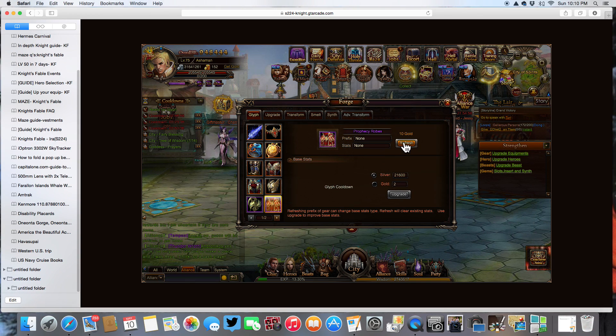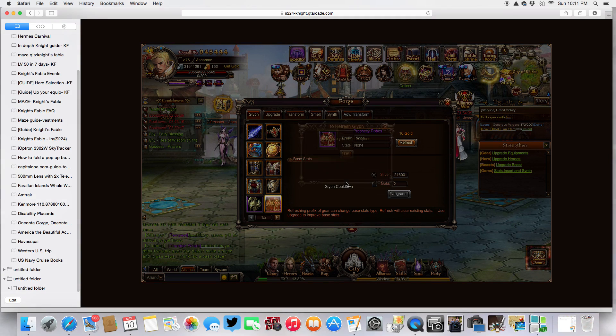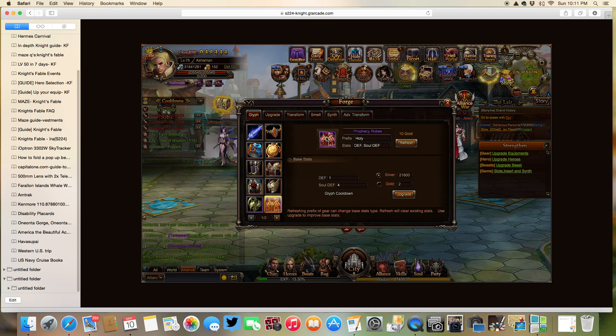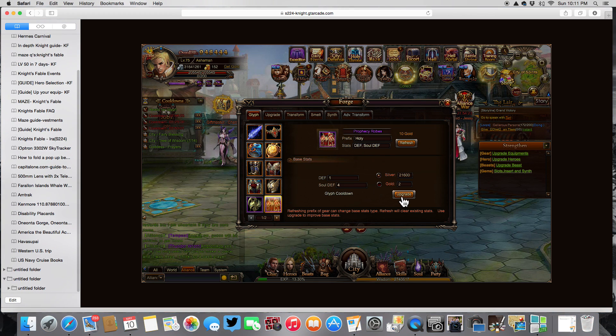So if I go ahead and hit refresh, it's going to give me a choice: do I want to use 10 gold — I have 152 right now — or do I want to use one of my 15 cards? I try to never use my gold. So I'm going to use one of my 15 Glyph cards and hit OK. Now remember this said none — now it says hold defense and sold defense. This would be a good physical thing, but I don't want purple. Now once it's open, I can hit upgrade and it will upgrade.